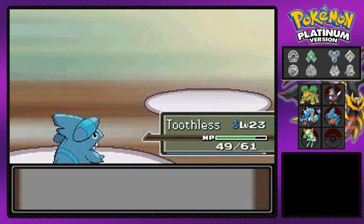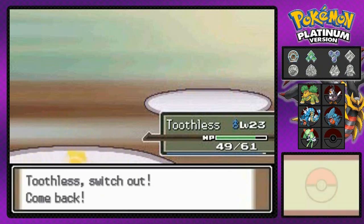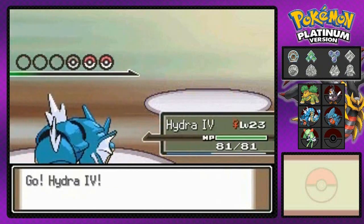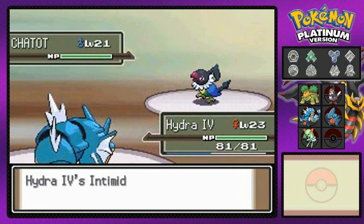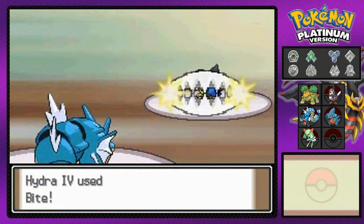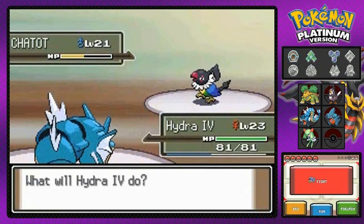It increased its experience points by a lot, so I'm going to be switching it up right here because we're going up against a Chatot. I know I butchered names guys, it is what it is. Let's go with a bite attack. Will it make it flinch? Please make it flinch. Yes, it flinched!